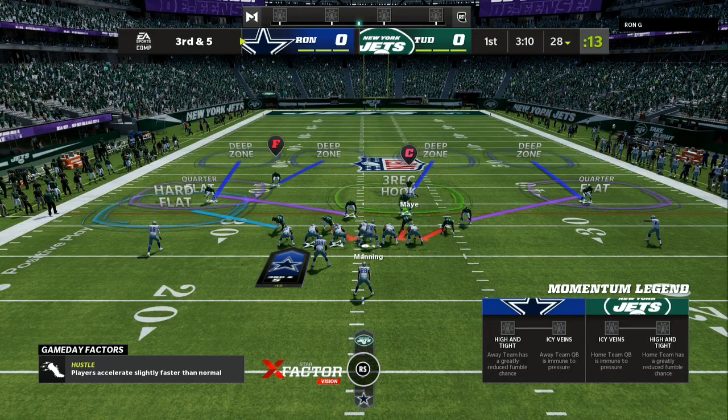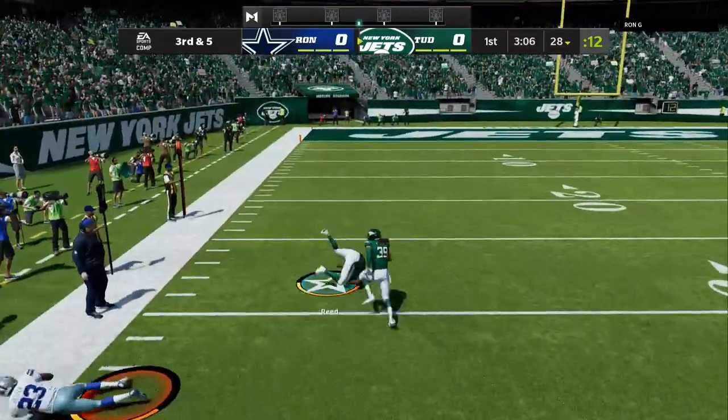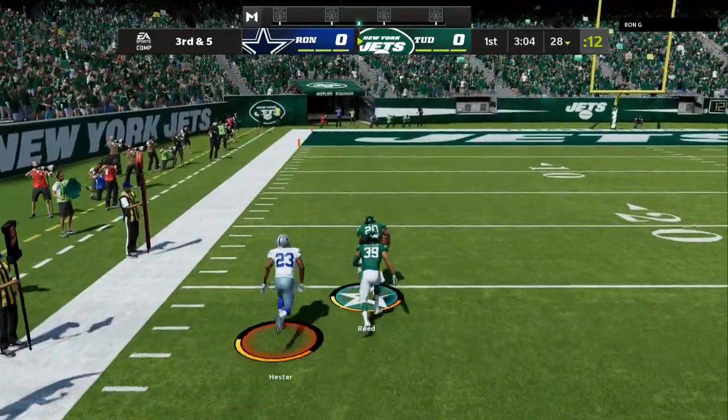I am in the Kansas City Chiefs defensive playbook. A key step is always counting the wide receiver threats from the center. As you can see on the screen, on the left-hand side is where more threats are. So I'm going to user the safety where there are always fewer threats.